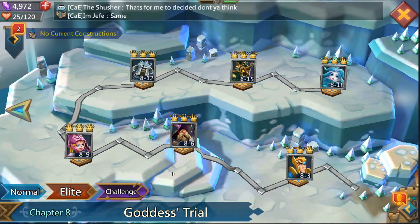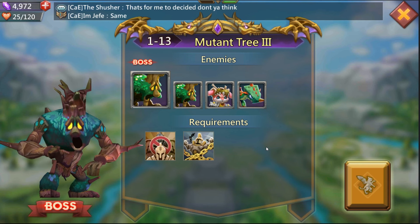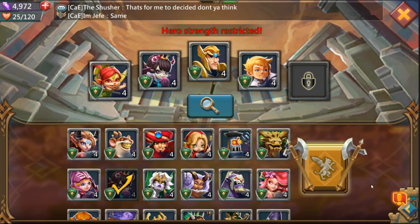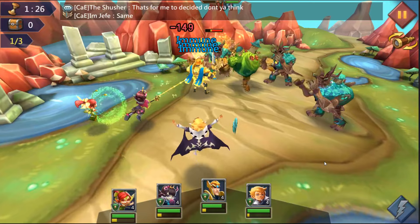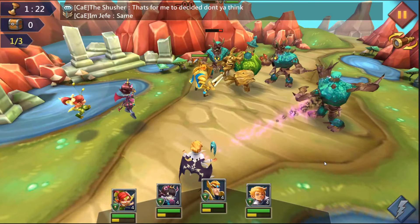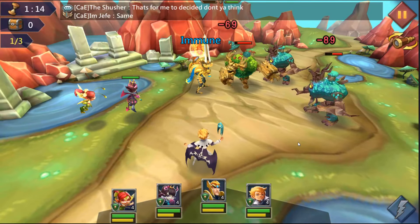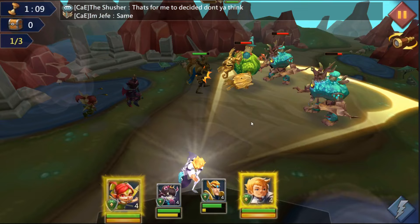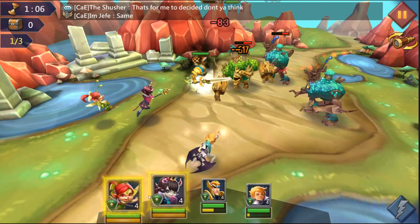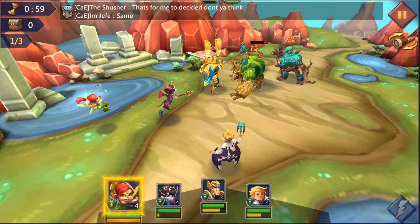Hey, what's going on gamers, it's Mal and we're gonna continue on our challenge mode. We're gonna start from 1.13 with the team I finished off my last attack. We're gonna build our supers, go ahead and stun him, proc again, do some damage — let's stun right now so he doesn't do a lot of damage on us.